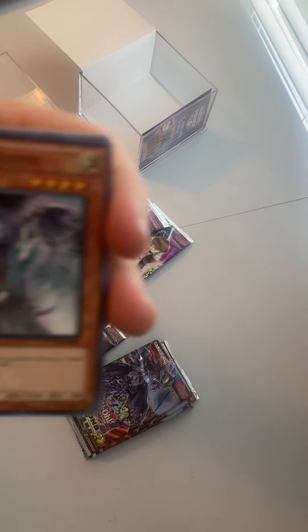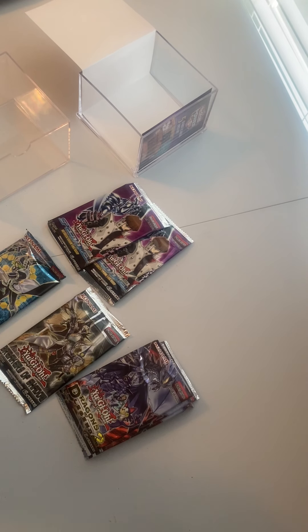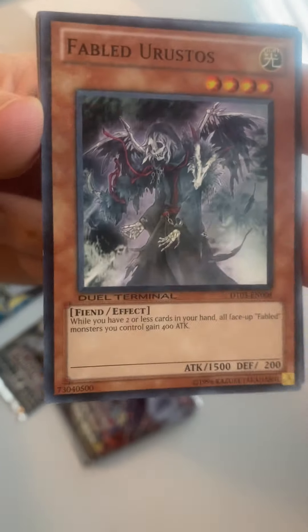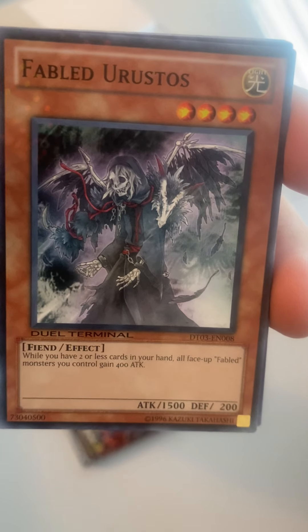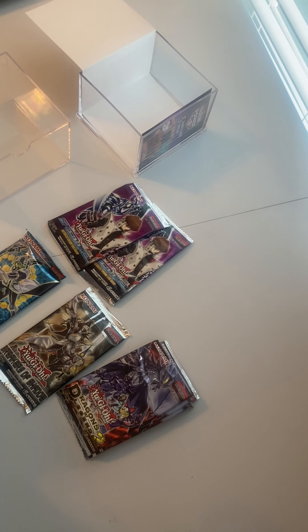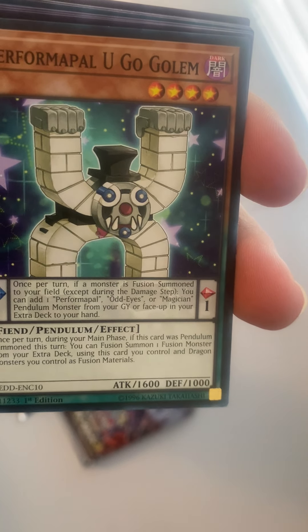Oh wow, nice. We got a little pattern here. Can't quite tell what the pattern is sometimes, but it's got a rare — you can kind of see it on the card all the way around. It's Fabled Urastosos. We got Silent Swordsman Level Three. We got Performapal You-Go Golem.